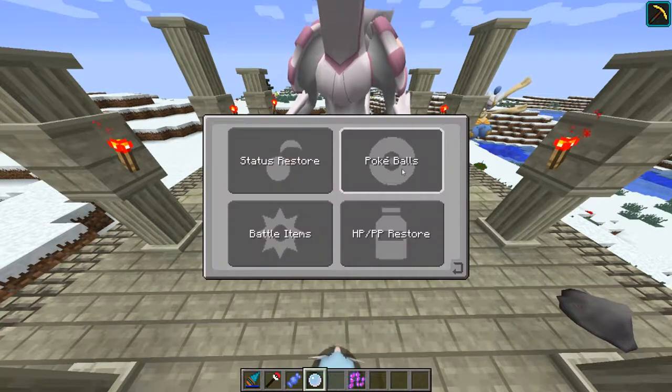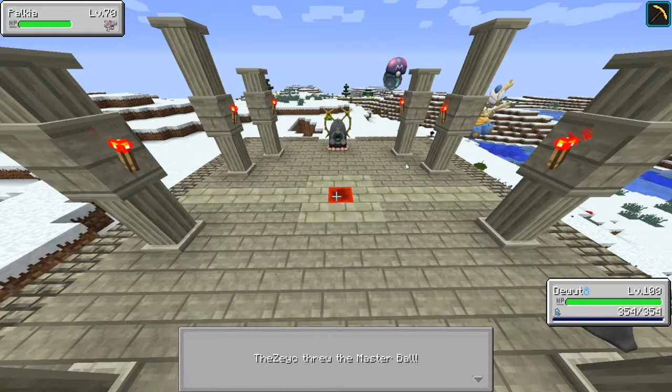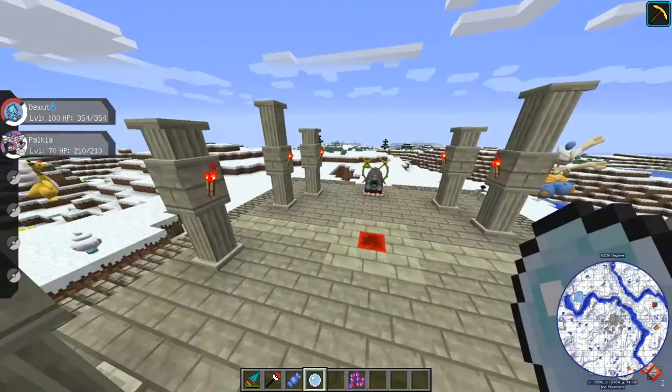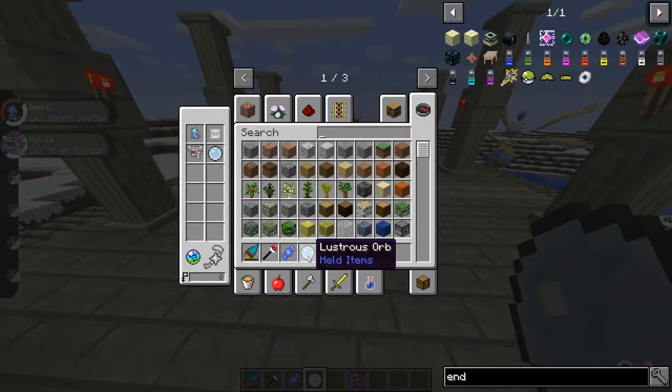As usual, remember it has a low catch rate, so unless you have guaranteed catch balls like a Master Ball or Park Ball, you'll probably miss quite a few times. Also note: you should lose the Lustrous Orb and the Red Chain you used, though it didn't happen for me because I'm in creative mode. The Palkia you catch will have a Lustrous Orb attached to it. It also currently has no achievement tied to it.